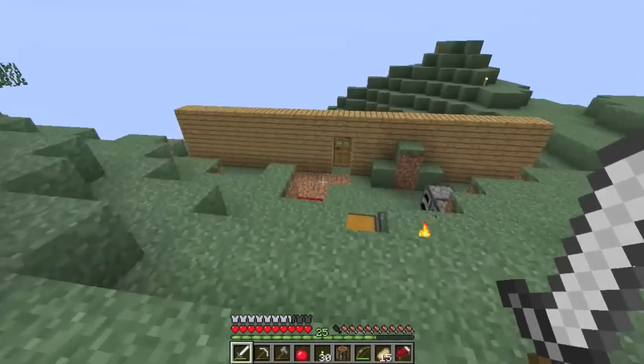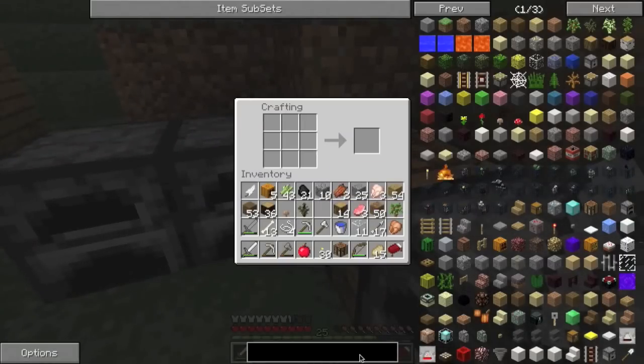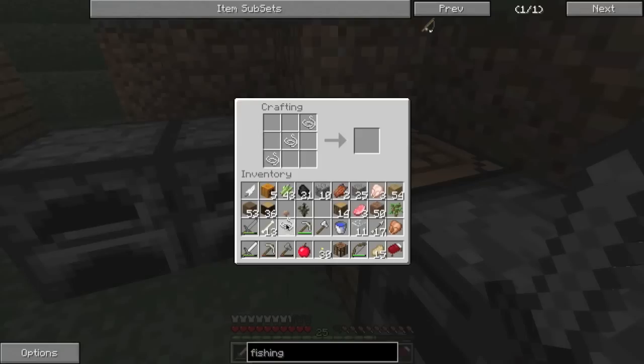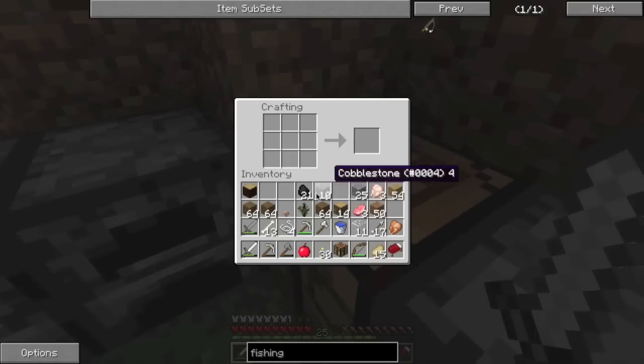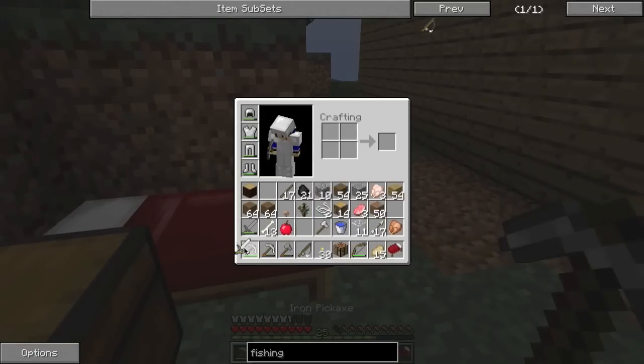The plan is still A-OK — we're still going to eventually do that. Our inventory is full. How do we make a fishing rod again? Three sticks like this and two string — let's make some sticks. Finally, we have the fishing rod! We finally have it. Now that we have a fishing rod, let's go tame an ocelot. We are going back into this jungle which I despise so much.